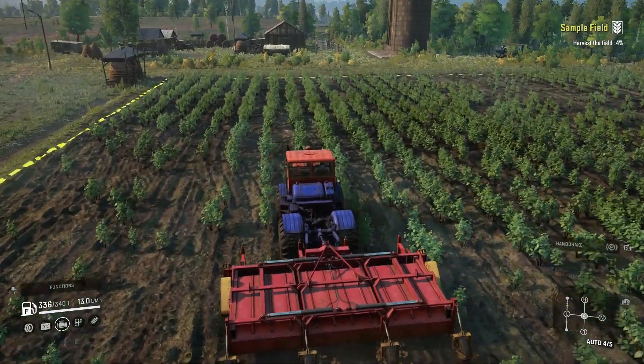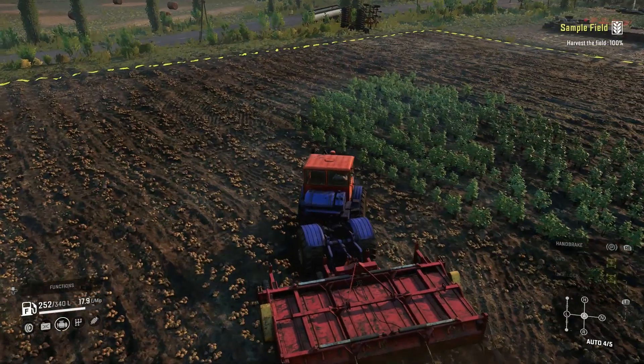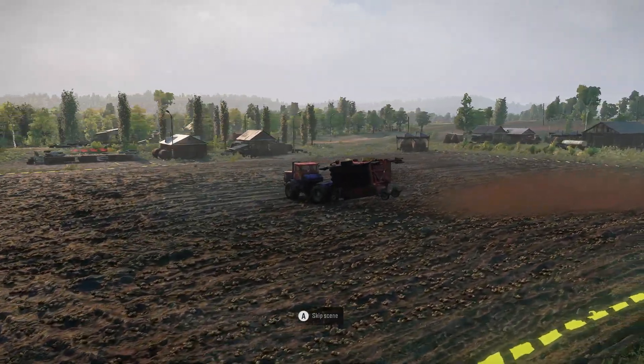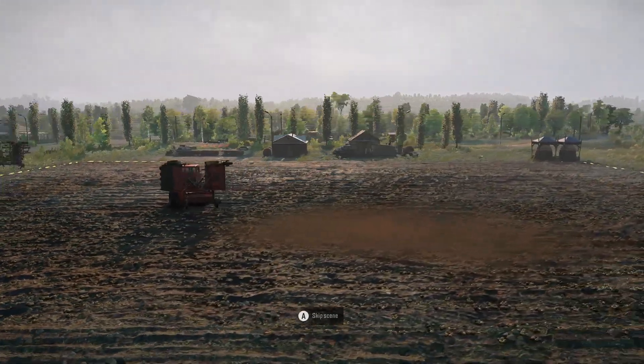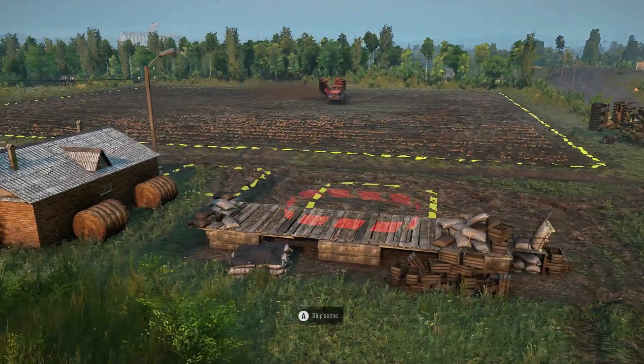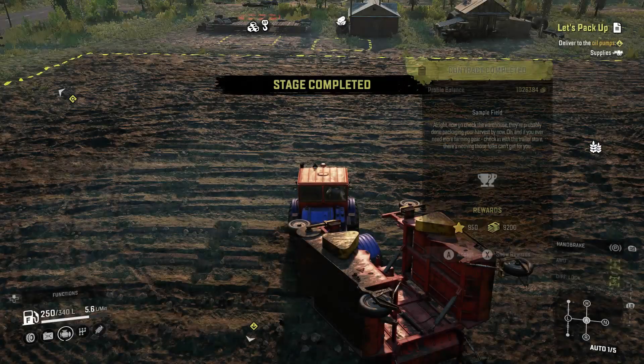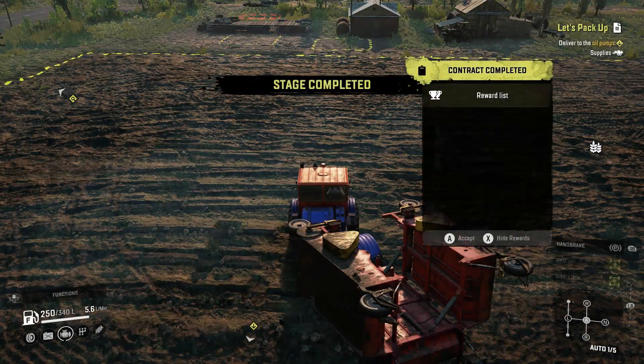You need to drive around until it reaches a hundred percent again. Once you get a hundred percent on the last one it will unlock the trailer store, the gateways, and possibly more. It says access to location, although I'm not sure which locations it's unlocking.